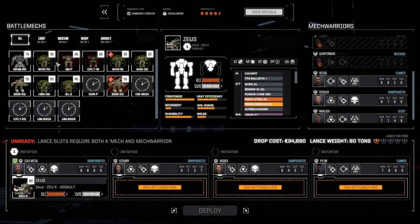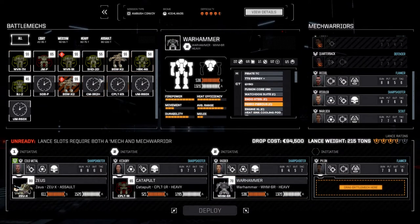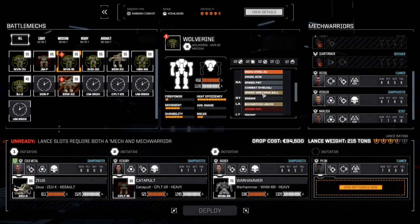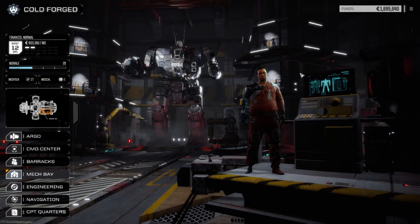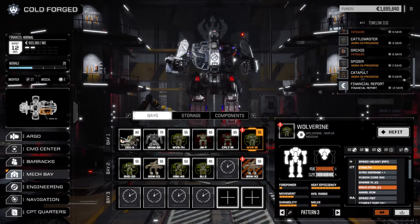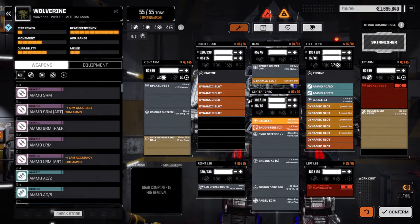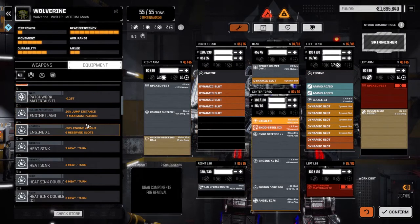We're bringing in the Zeus, the Catapult 1R, the Warhammer — and wait, did we not repair the Wolverine? Spiked fist patchwork materials — we didn't repair the Wolverine? We've got to see what we can do about that first. We needed patchwork materials tier 2, which we don't have. Let me have a quick look. I think we picked up a spike fist though — picked up something.